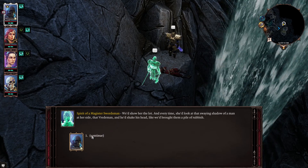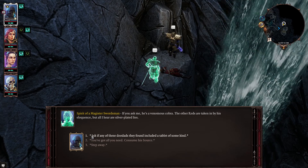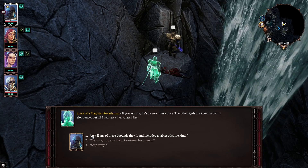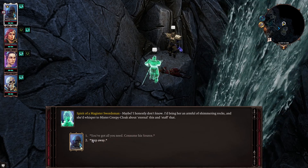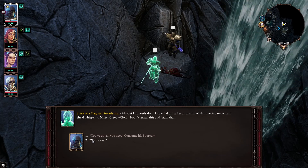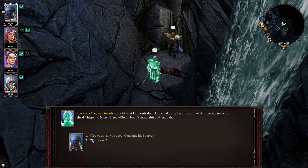Is it like Voldemort — you're not allowed to say his name or something? "If you ask me, he's a venomous cobra. The other Reds are taken in by his eloquence, but all I hear are silver-plated lies." Ask if any of these doodads they found included a tablet of some kind. "Maybe — I honestly don't know. I'd bring her an armful of shimmering rocks, and she'd whisper to Mr. Creepycloak about eternal this and stuff that."